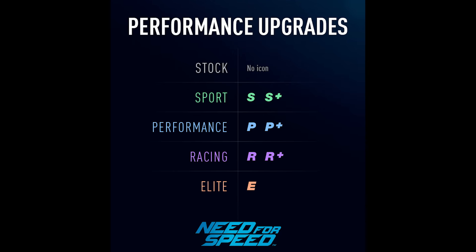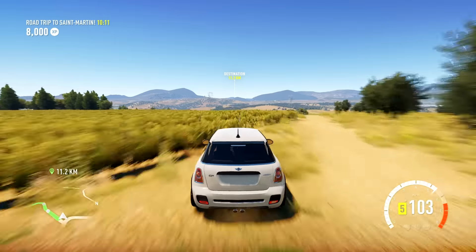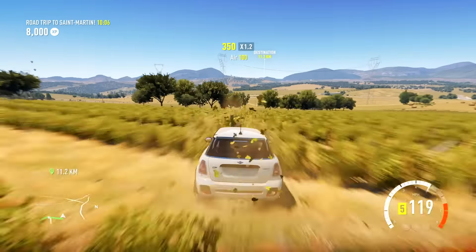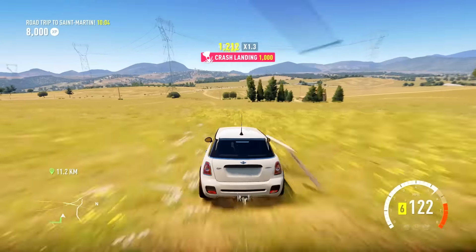You have Stock which has no icon at all. You have Sport which is S, and Sport S+. You have Performance which is P and P+. Racing which is R and R+. And Elite which is E — Elite is the best, and obviously Stock is just the standard for that vehicle.